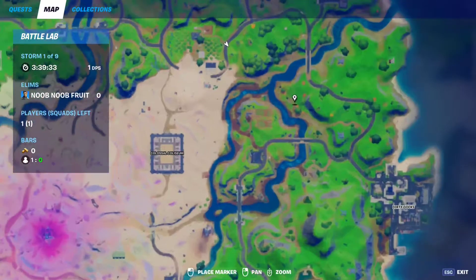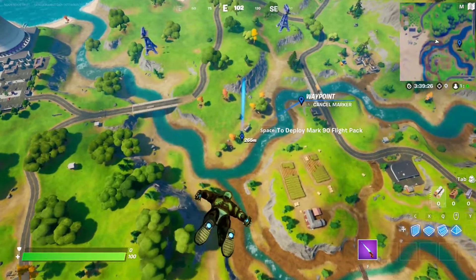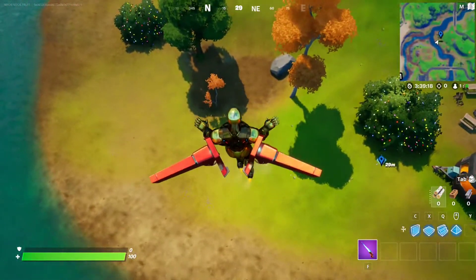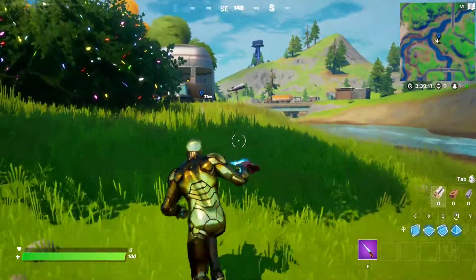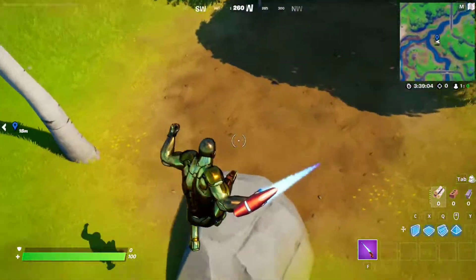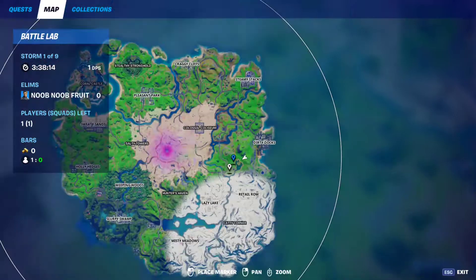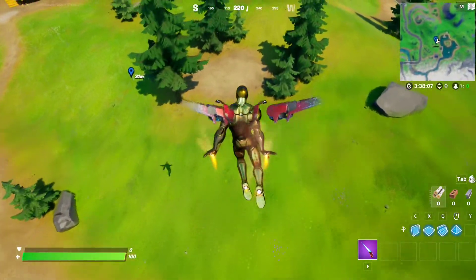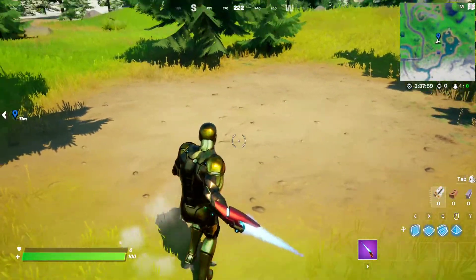The next IO guard spawn location is going to be right around this spot — we have Steel Farm right here, right next to the RV parked near the river. There's the patch of dirt, but it's not working — I think it's bugged out, but they will spawn right here. Next location is Lake Canoe, right around this spot. There's the patch of dirt — they're bugged out too, I think because we spawned a lot of them, but they will spawn right here.